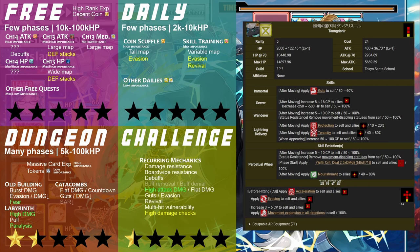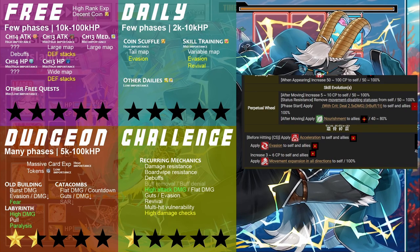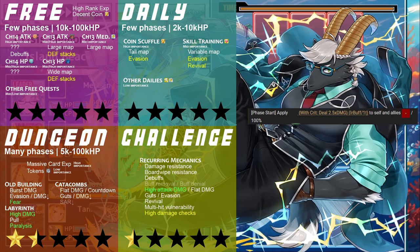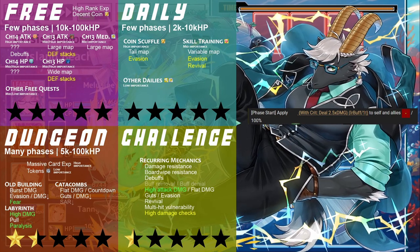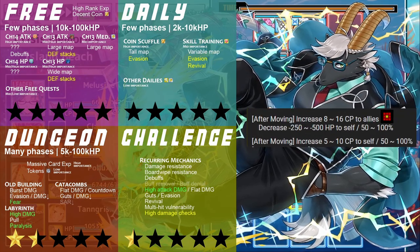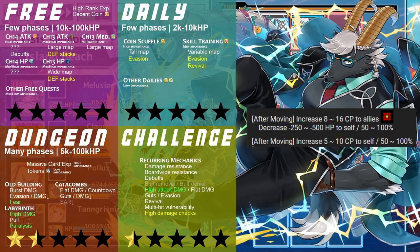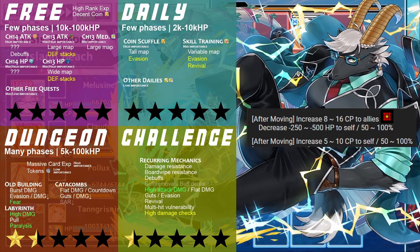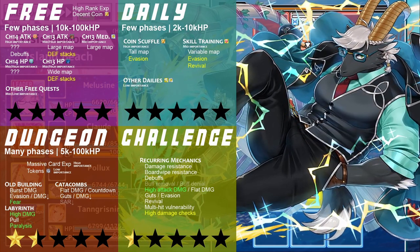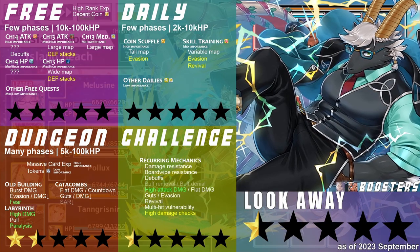Ton Grisnir is one of the saddest 5-stars in the game at the moment, functioning as a tank that inconsistently tanks, a repositioner that can't always reposition, and a damage amplifier that can't activate his own amp. His lack of a single reliable, self-sufficient role makes him essentially unusable for both free quests and dailies, and his move penalty dramatically reduces his own defensive utility for dungeons and challenges, draining all his health in 10 turns. His only saving grace is his ability to build up his team's charge for those first 10 turns, but there are plenty of other units — including 3-stars — that can surpass this utility with a lot more safety and reliability. Turn back now and look away, because Ton Grisnir is not a unit you'll ever use.